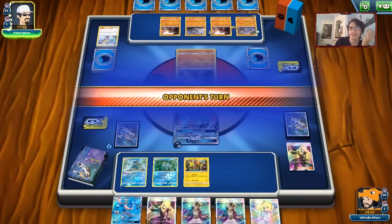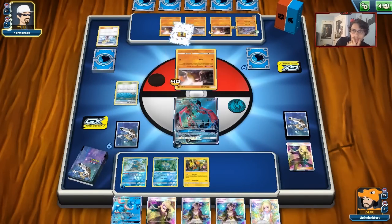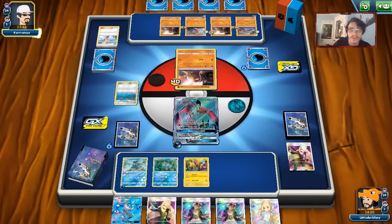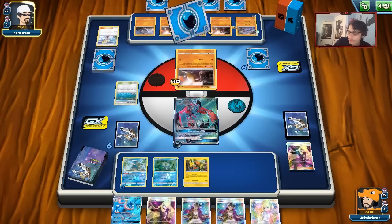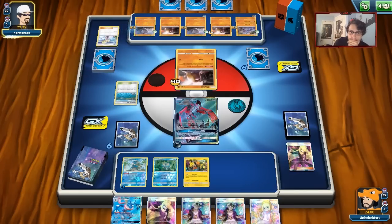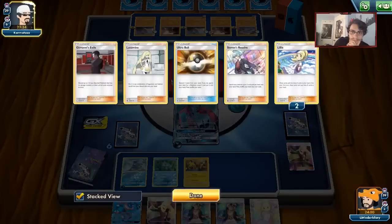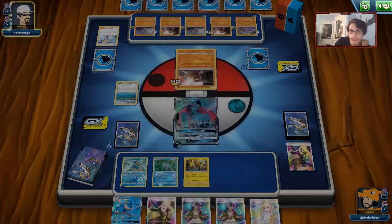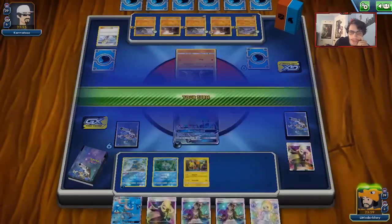If we keep spreading everything for 20, there's literally nothing he can do about Giovanni's Exile — he won't be able to use it on his Diglett. There's a Lillie for four. What I want to do is keep trying to bring these Diglett into the active spot. I really do want to do Flying Flip — I think Flying Flip is going to be really good here. We keep playing Guzmas.